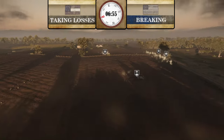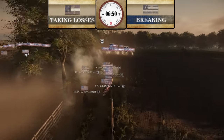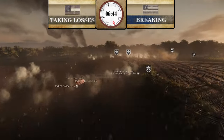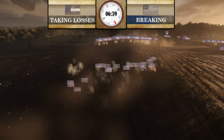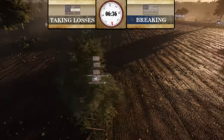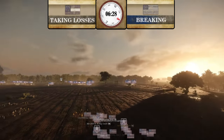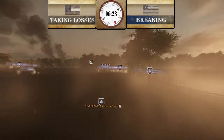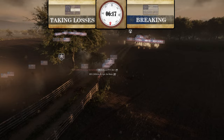4th New Jersey is returning to the center rocks. HD is on the right side — heavily outnumbered. 2nd U.S. and JD on the left side, moving in to reinforce 1st Delaware. Rest of Union remains at spawn — LFL, more HD, 88th New York. A lot of AMD shots going over here.